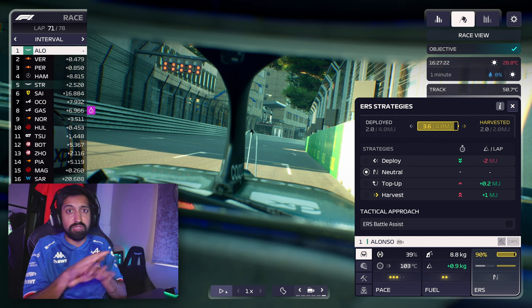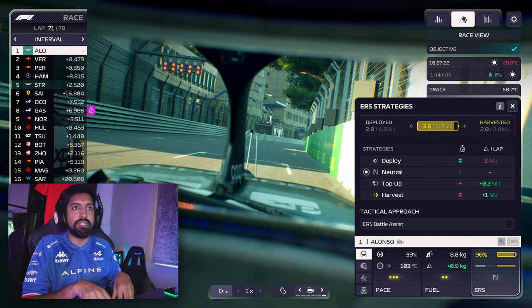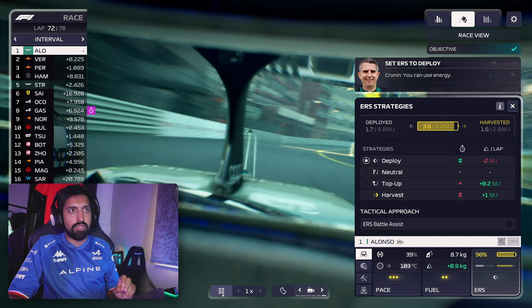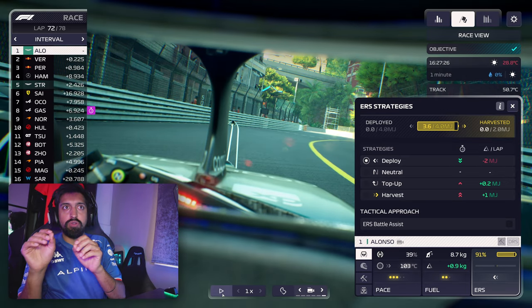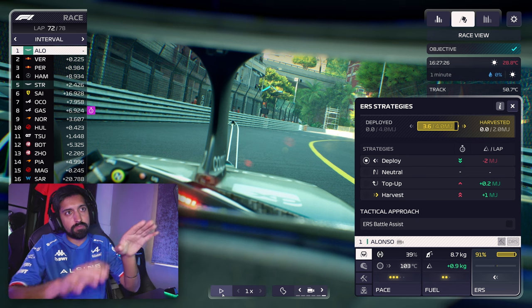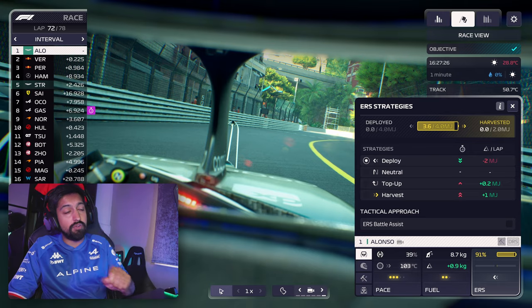So technically we have two megajoules still to deploy to get up to four, but we've only got five meters of track left and there's 3.6 in the battery. I'm going to go to deploy now, and you're going to see what happens as we go over the line. Over the line, everything resets — we can now harvest a maximum of two and deploy a maximum of four, and we've got 3.6 in the tank. Because I've gone to deploy, it's going to try and deploy a huge amount of battery power — it's going to deploy the four megajoules and still harvest the two.